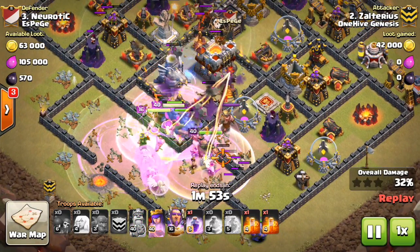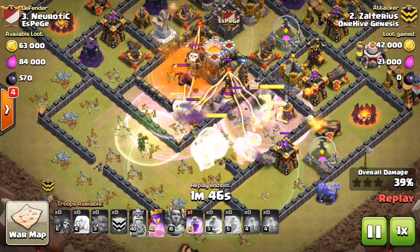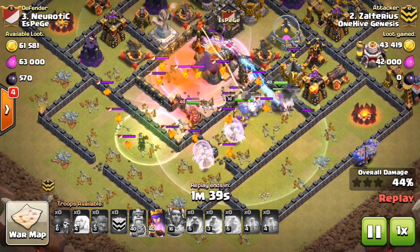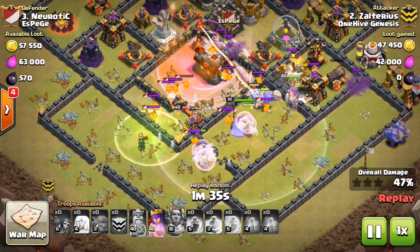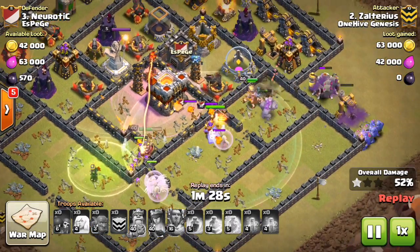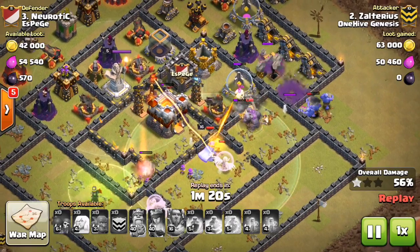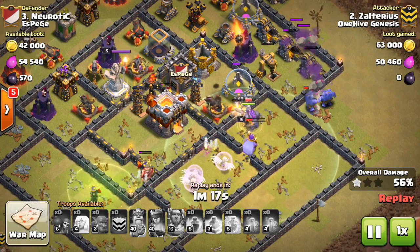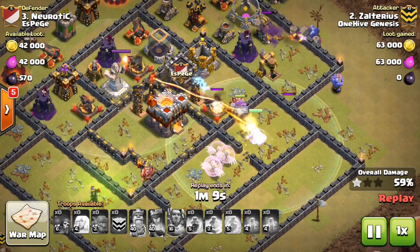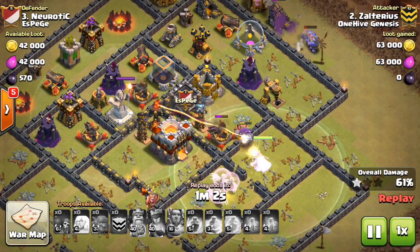He freezes the back Inferno and the Eagle, and the bowlers actually take out the Eagle with their range. But then they start heading south, distracted by all the buildings surrounding that compartment. The town hall was there but not enough to redirect them, so they kind of ignore that last Inferno since the healers can't really heal them. A few bowlers go to the outside, which isn't helpful. The last few troops get pretty low on health, the King goes down, and the Warden and Golem are going down soon after.